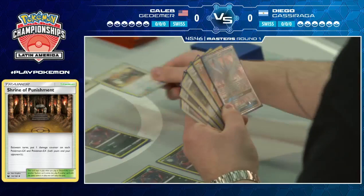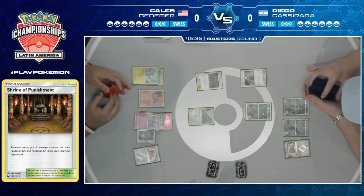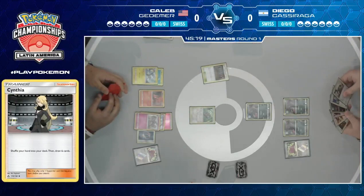There's a Counter Catcher from Diego. Pretty much all of them have big retreat cost — the Slugma — and you really just have to choose which one you want. Deciding that Oranguru is the best choice there. After that, Diego just plays the Cynthia, not really having any access to Zoroark GX there. He's really hoping to draw it here. He has a Timer Ball — probably the card most hated in the format, but also one of the best.